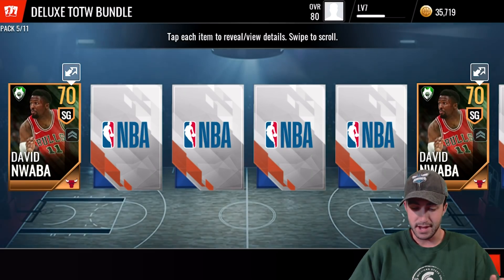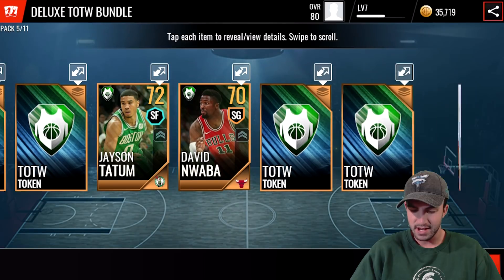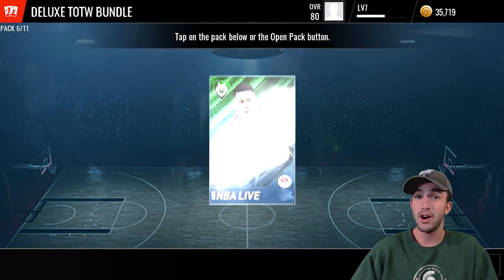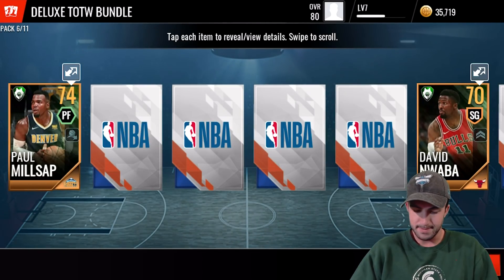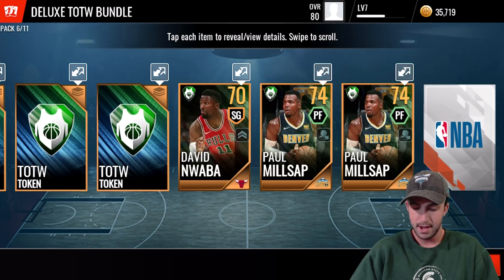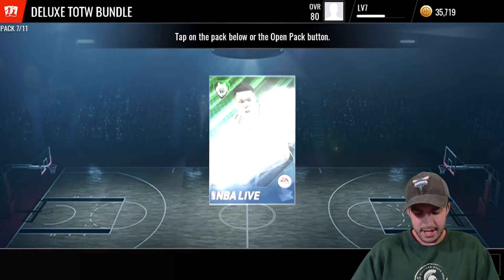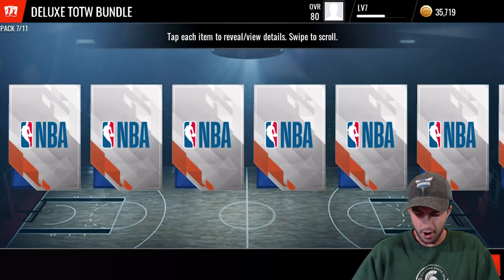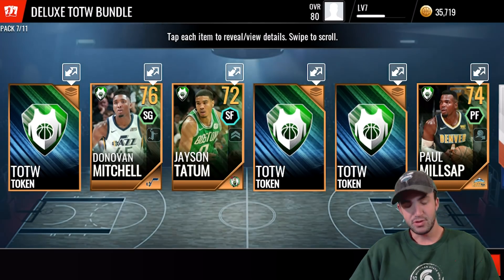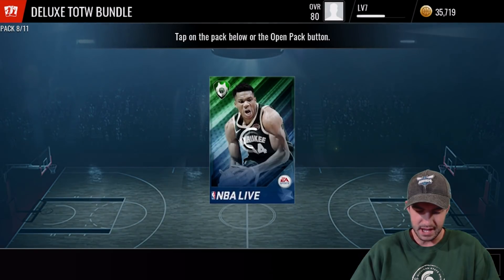I am not recommending that you guys open this for sure, because since these are un-auctionable, basically as soon as you open them, that is a complete sunk cost. You're never getting your money back, never getting coins back. It's just going to sit in your inventory, and you're going to have to end up one day using it to train players, which is just sad to think about. Dropping that much money on a card and then having nothing that you can do with it but throw it into a set to train somebody just kind of sucks, but hopefully we get it fixed in the future.